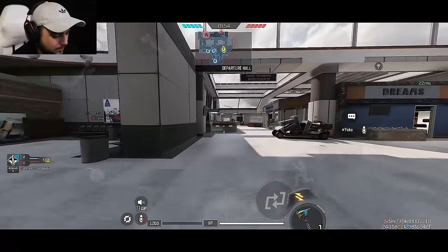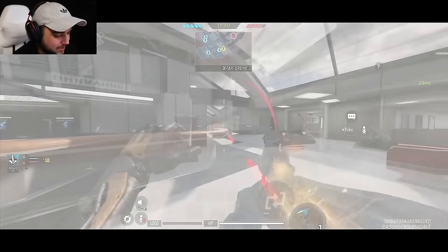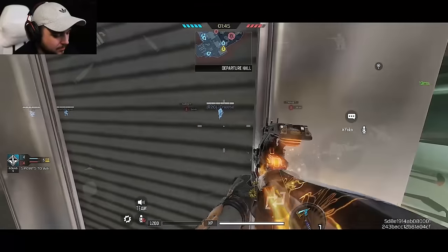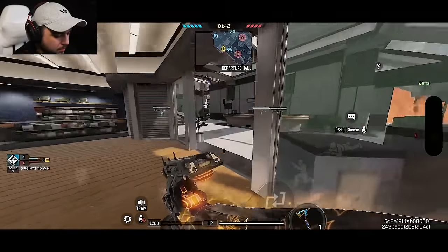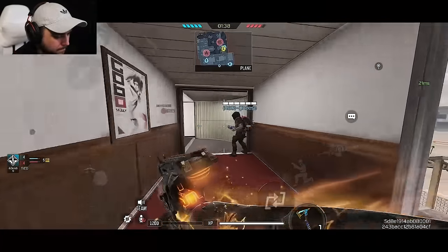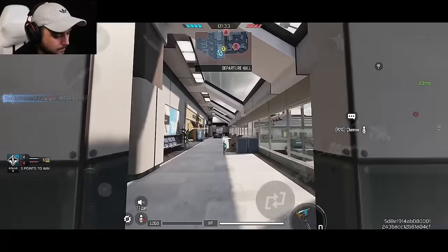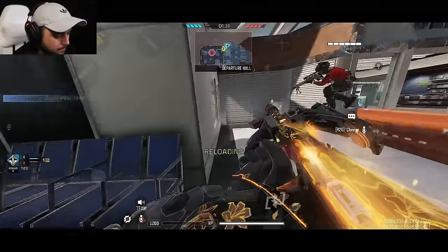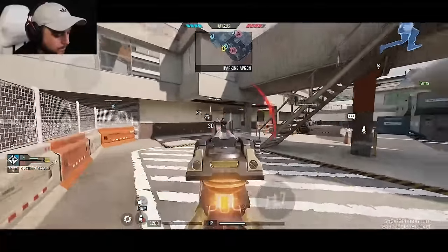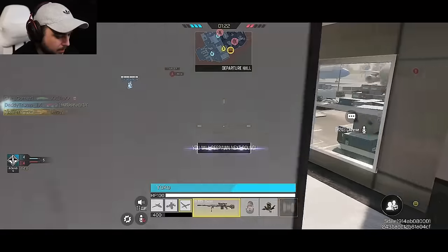These dudes were just trying to team with me and I said no. Well, I joined them and left. One plane — I saw him through the wall somehow. I'm on my way to plane. Under plane, under plane, camping. No way — I thought that was him. Damn, is he still under? Did you get him?